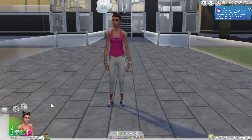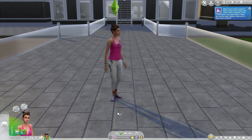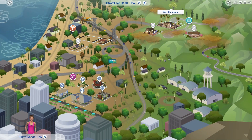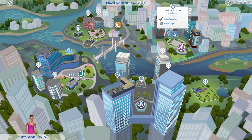To begin our graffiti adventure, we need to find walls that your sims can use as their canvas. Open the map by pressing M on your keyboard. I'll show you where to find the perfect spots for graffiti. Let's head to the city, and we'll go to Kazbah Gallery, a fantastic place to get our graffiti on.